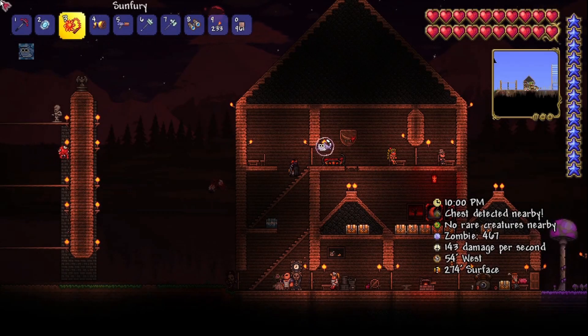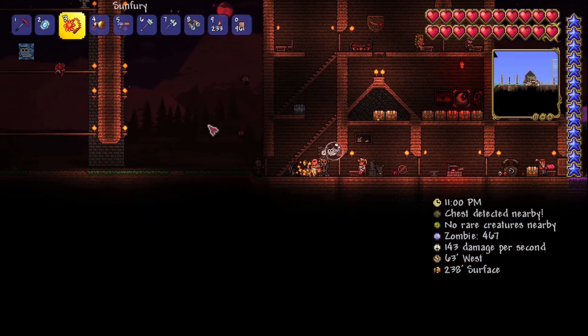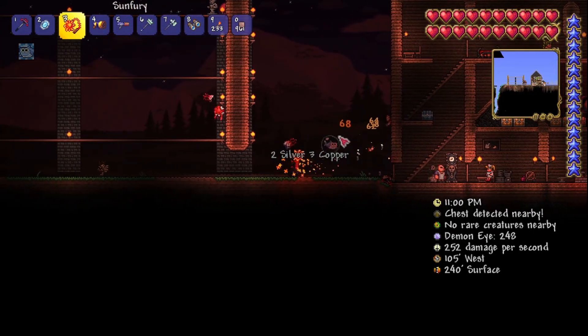To craft the eye you want 6 lenses. You're going to get them from the demon eyes that come out at night. So go and farm them for lenses and hopefully it won't be too long until you've got 6 of them.